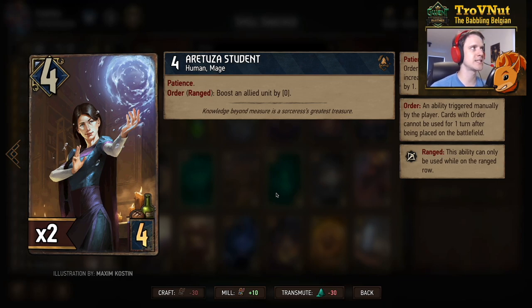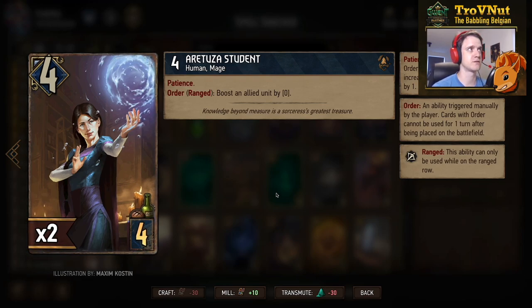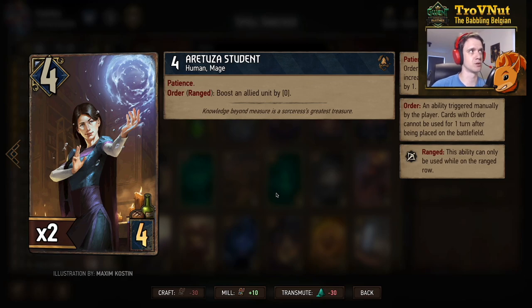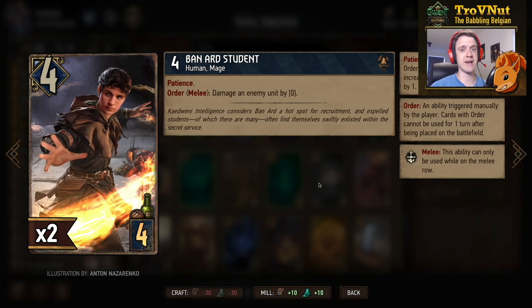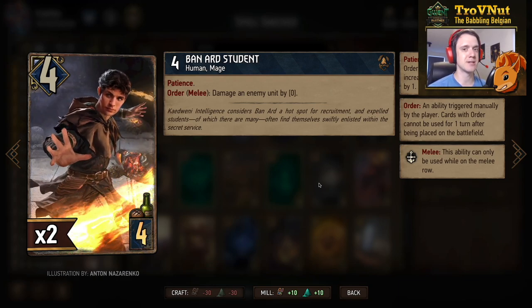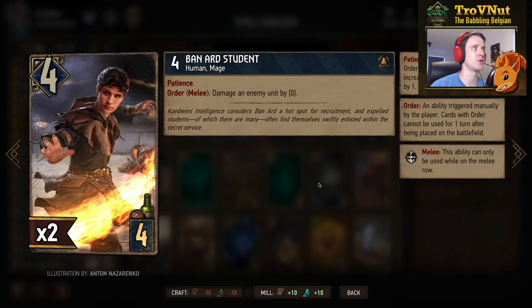First up is the Aretuza Student. This card is new — it's basically the reverse of the Bannard Student. 4 power for 4 provisions, has Patience and an order ability on the ranged row: when you boost an allied unit by your Patience value, remember Patience increases the value of your ability at the end of every turn. So after one turn this will be a one-point boost; after nine turns this will be a nine-point boost — potentially very powerful. Then we have the Bannard Student, the male version. Same 4 power for 4 provisions, same Patience ability but on the melee row and damage instead of boost.